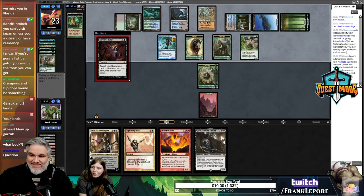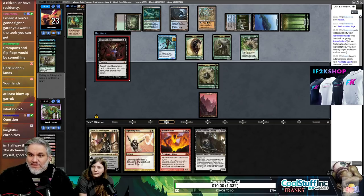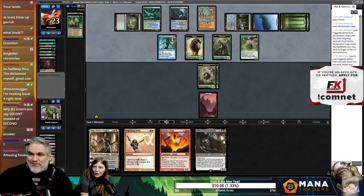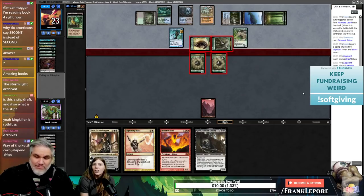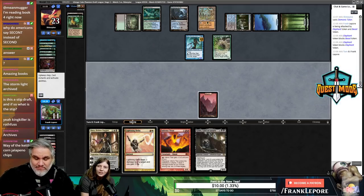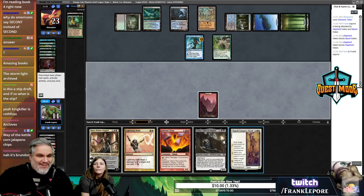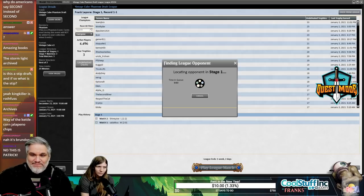Wait, is it King Killer Chronicles? No, that's the wrong one — that's Patrick Rothfuss. This is Brandon Sanderson. It's the Stormlight Archive. The four books are: The Way of Kings, Words of Radiance — that's the one I'm on — Oathbringer, and Rhythm of War. There's a fifth book coming out in three years. Kerwood is on book four. Someone else is halfway through The Alchemist.